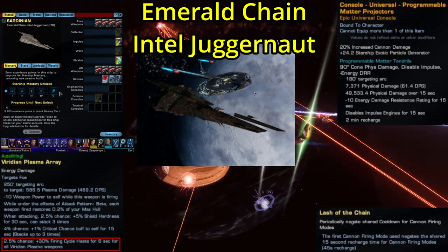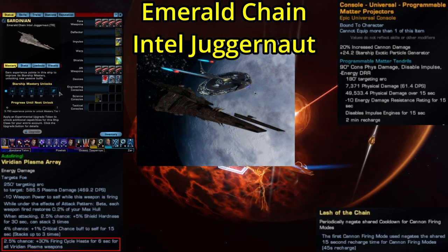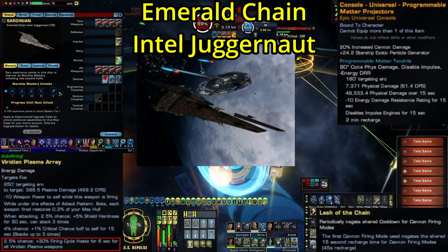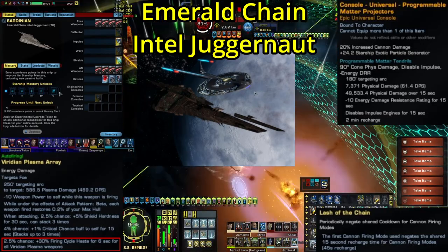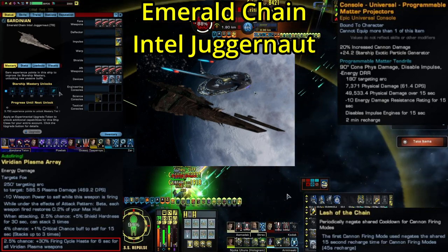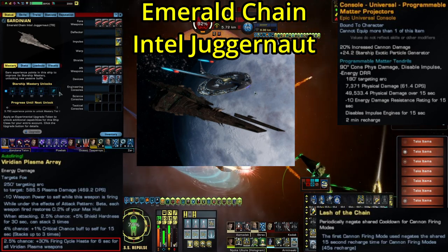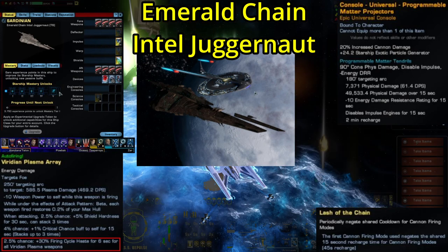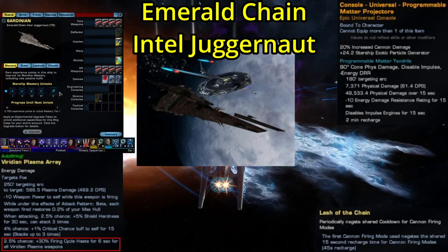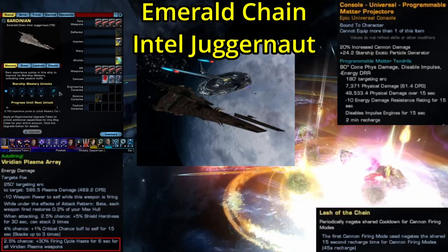The ship is going to be released in an upcoming Emerald Chain themed lockbox, along with several other items we won't know about until the announcement blog. Like it says in the name, this is an Intel Juggernaut — meaning it's a full Intel ship that's going to be very large and very tactical heavy. That's the ship sitting next to the Enterprise J; this is going to be a very big ship. For its actual stats: it has a 4-4 weapons layout, three device slots, two engineering consoles, four science, and five tactical consoles. Because it's a Juggernaut it's going to have a very low turn rate — about 5 degrees per second, which is actually like the lowest turn rates get in this game, but considering the size of the ship, that kind of makes sense. For its bridge officer seating: a Lieutenant Commander Universal Command Seat, a Commander Tactical Intel Seat, a Lieutenant Tactical Seat, an Ensign Engineering Seat, and a Lieutenant Commander Science Seat. That Lieutenant Commander Command Seat means you're going to be able to pull off a fantastic torpedo build on the ship, but with that Intel Seat you could also do a really nice energy weapon build.